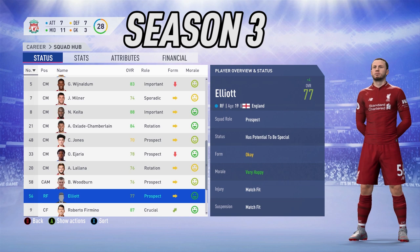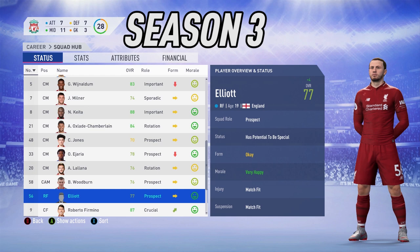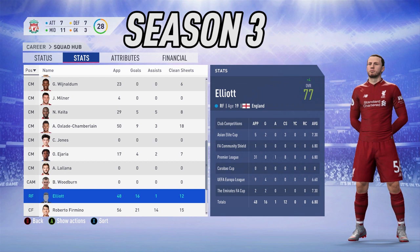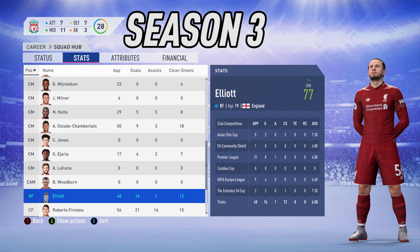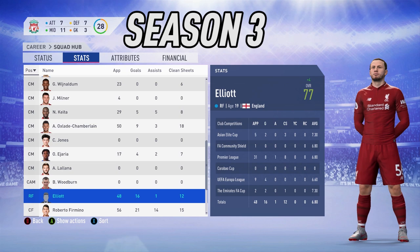This is definitely a first for one of these wonderkids in career mode: three seasons in a row of consistent plus-four overall growth — a plus 12 in three seasons. Season three sees him at 76 overall at 19 years of age. And yes, game time has finally arrived — 48 appearances after zero appearances in two seasons; season three has completely turned it around. I ended up selling Salah and Shaqiri in order for Elliott to get more game time, and it's proven to work. He got 8 goals in the Premier League, 16 goals overall in all competitions, and one assist.